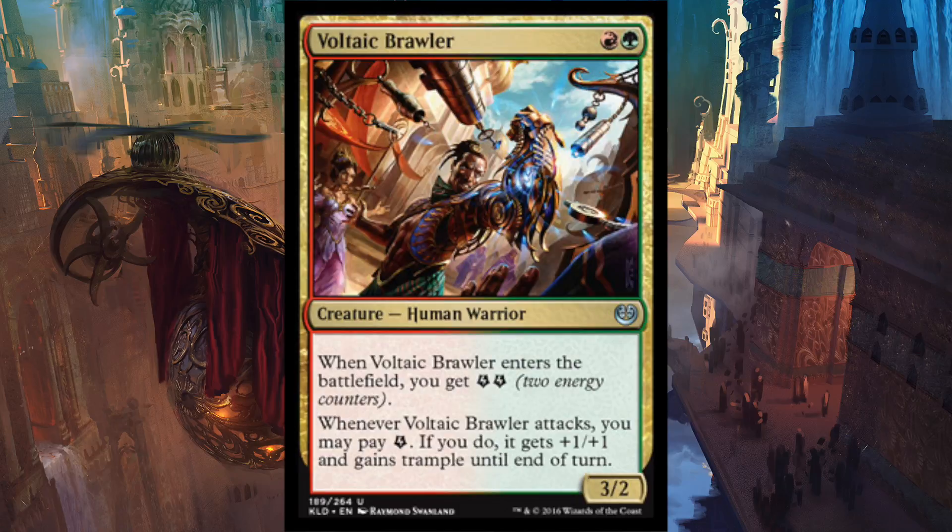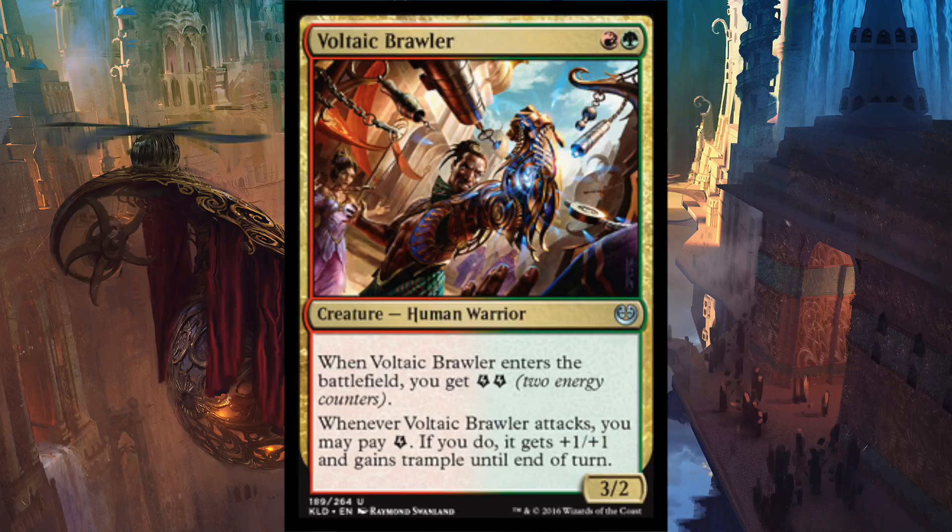Number three, we have the most aggressive card I've seen in a long time: Voltaic Brawler. It's a 3/2 Human Warrior — Human is good for Constructed — and it costs one green and one red, just that. It enters the battlefield and you get two energy. Whenever Voltaic Brawler attacks, you may pay one energy; if you do, it gets +1/+1 and trample until end of turn. This card is so ridiculously pushed for an aggressive strategy. It makes me want to go aggressive immediately when seeing this card.